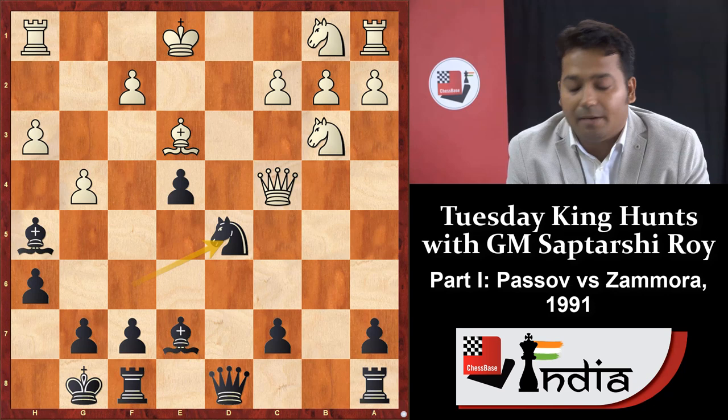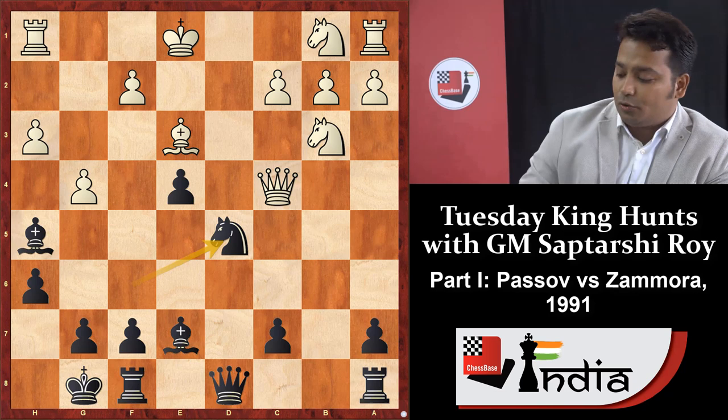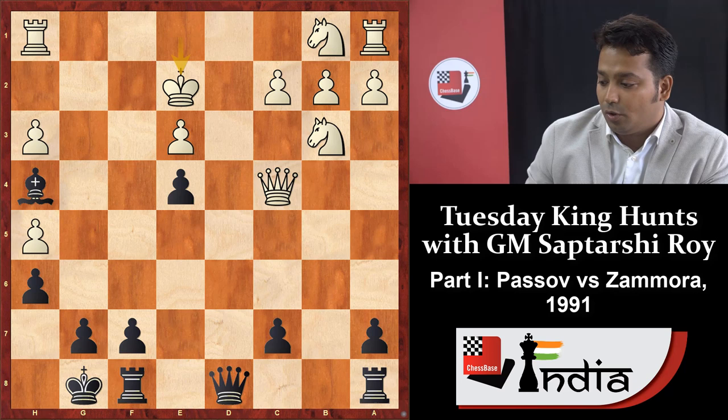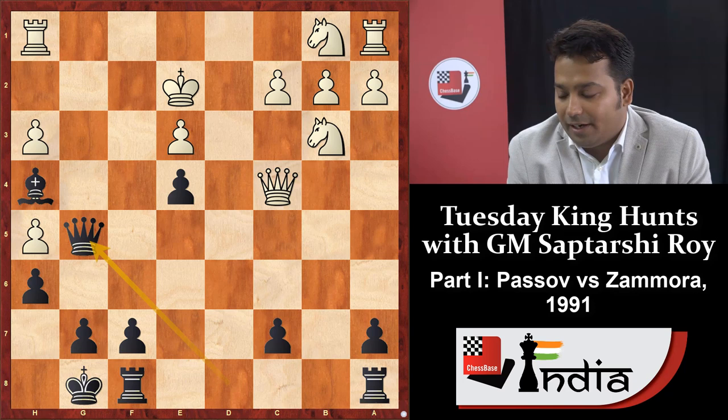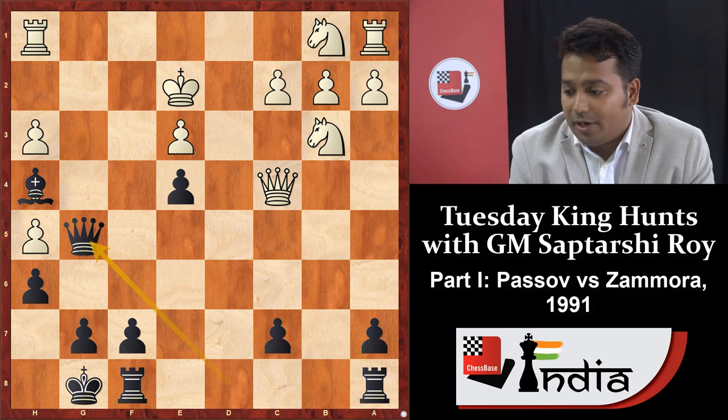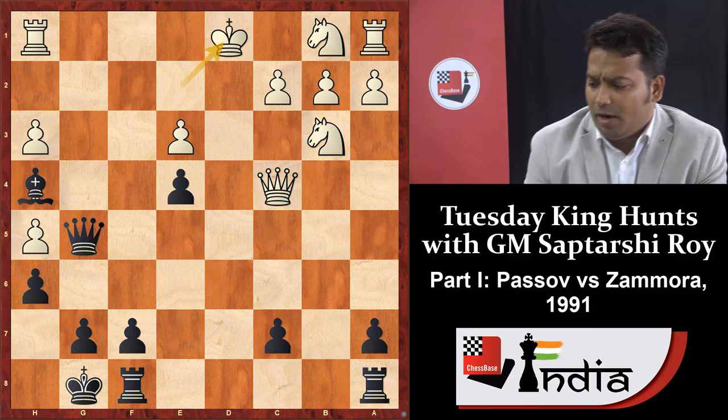Black should put his dark-squared bishop immediately to h4 to destroy the opponent's castled king. After g takes h5, knight into e3, f takes e3, bishop h4 check — as I told you — king e2, and queen g5. Now there are many threats like queen g2, black is winning the h5 rook. According to the computer, king d1 is the best move.